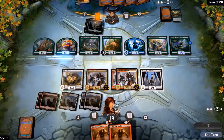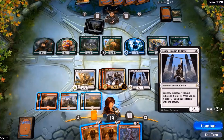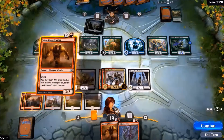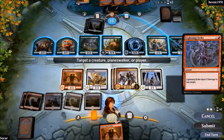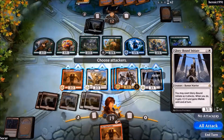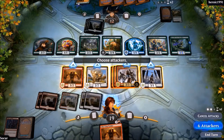Now we have five creatures — five creatures dealing exactly 50 damage! He has nothing to do. Yeah, we're at lethal damage. This is great — we have three of them, five creatures with Exert. With the lightning strike, that's 21 damage. He is really, really dead and we win after five minutes. The deck is really, really fast!